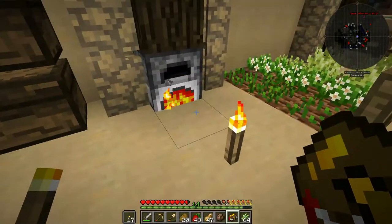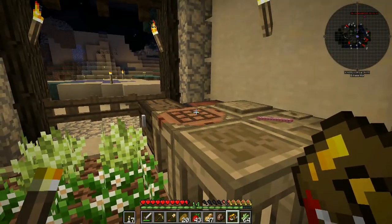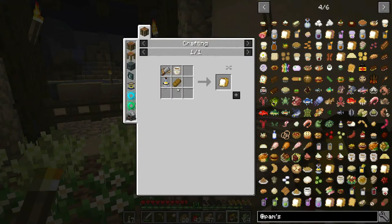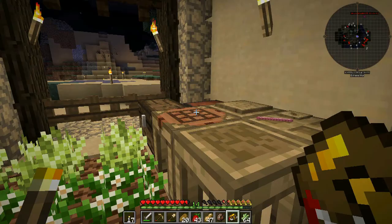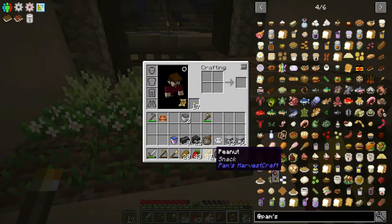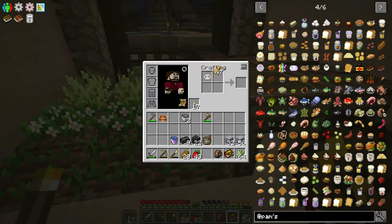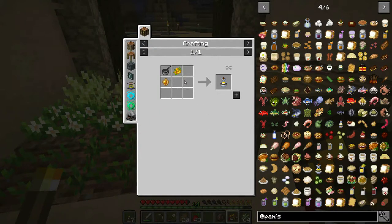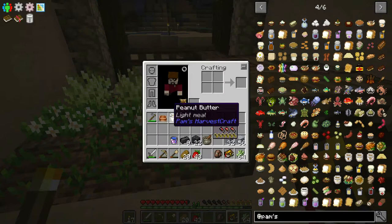We'll go ahead and make all of those once we get some more bricks. We have a little bit of bread cooked now, so let's grab that and we're ready to make our sandwiches. Peanut butter is really easy - all we need is a juicer and the peanuts. We already have the juicer, so we'll take the juicer and the peanuts, combine those together, and that makes peanut butter. Next is the jelly - that's sugar and whatever fruit we're using, and a saucepan.